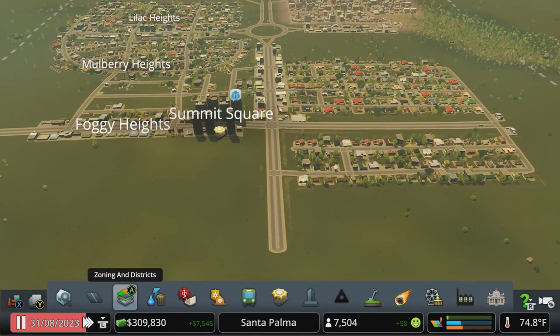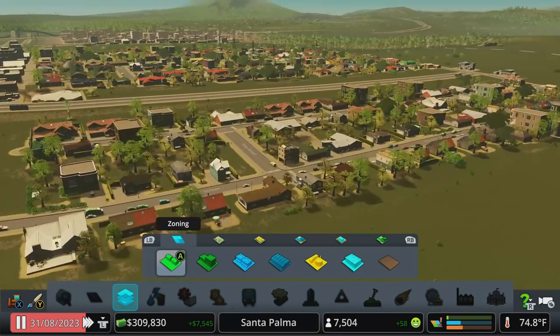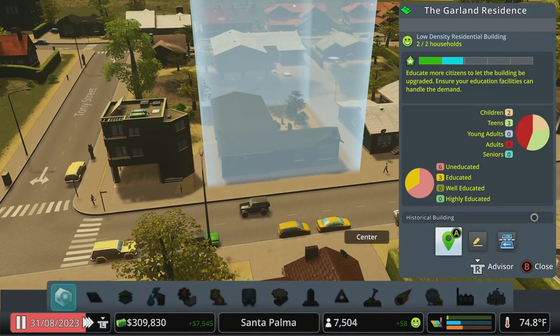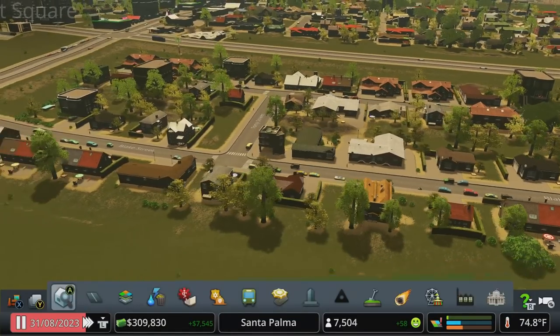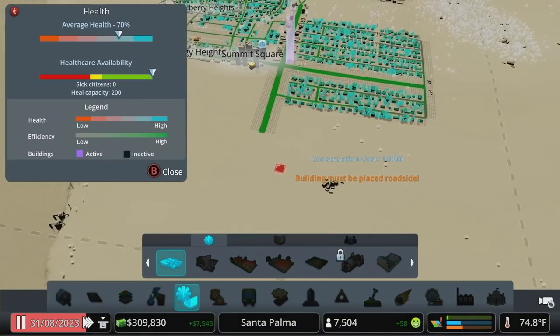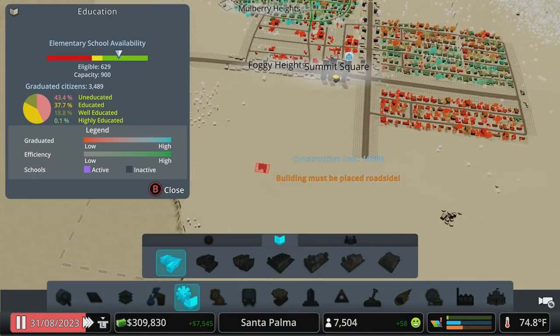Let's dive into the zoning for a minute. Our residential zones have smaller houses — we can see this one is level two. As buildings level up they'll house more and more people and produce more tax revenue. One of the ways you can level buildings up is just making sure you have good service coverage everywhere. Come through and check: what's my healthcare coverage like, what is my education coverage like? Oof — pretty bad.